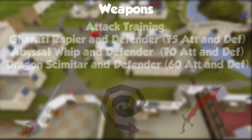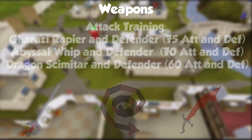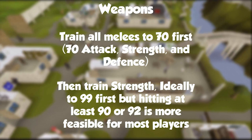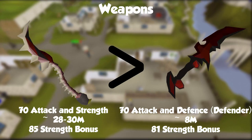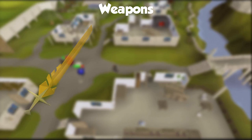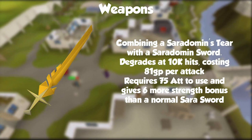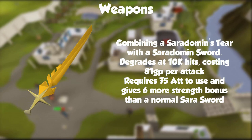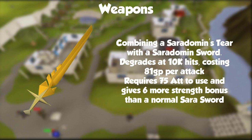I point you towards the bludgeon and the abyssal dagger for strength training. I'd recommend training strength first after getting level 70 attack and defense, so getting at least an abyssal dagger would be ideal to help your strength training and increase your DPS. Obviously if you can afford a bludgeon then go for it — a lot of monsters have crush weakness and the bludgeon hard smacks those mobs. You could also train with a blessed Sarasword using a Saradomin's tier, but it degrades after 10k attacks.